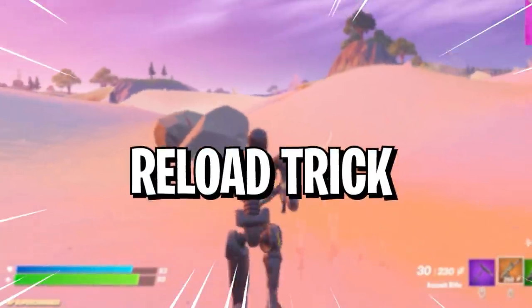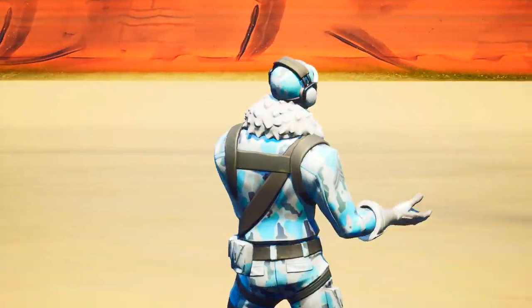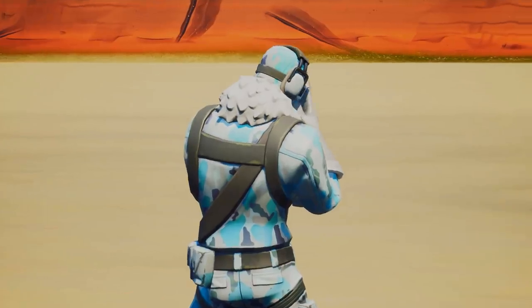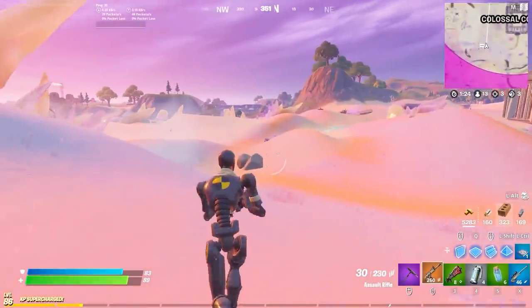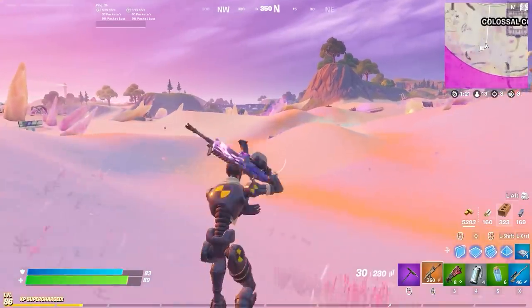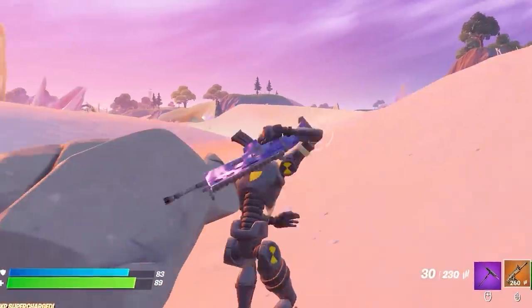But now for the reload trick. After a tough fight, you'll always find yourself reloading your shotgun entirely, but that could slow you down a ton. Here's how to reload your shotgun without slowing down at all. It's as simple as jumping in the air, reloading one bullet, and then swapping to another weapon. This lets you reload one bullet at a time without walking slowly — it's perfect for the storm.